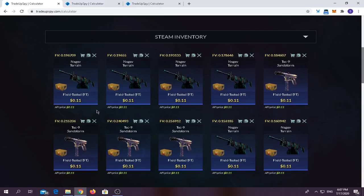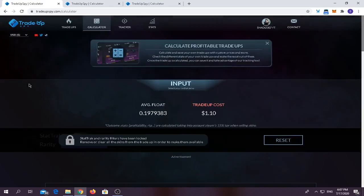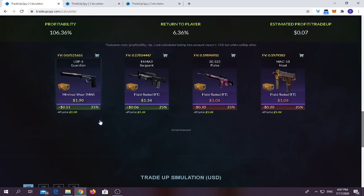In this video we're gonna be doing around three CSGO cheap trade-ups. The first one consists of 10 field-tested Operation Phoenix skins. Trade-up cost is around $1.10, average float should be below 0.21. You have a 50% chance of making a profit and 50% chance of losing money. The best outcome you can get is the USPS Guardian where you make around 50 cents, and you have a 50% chance of losing 20 cents.